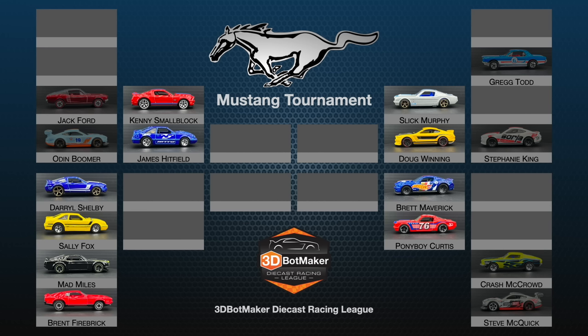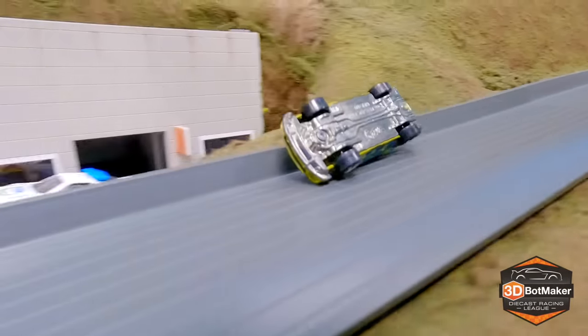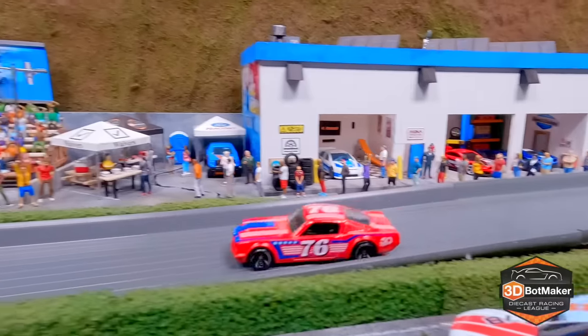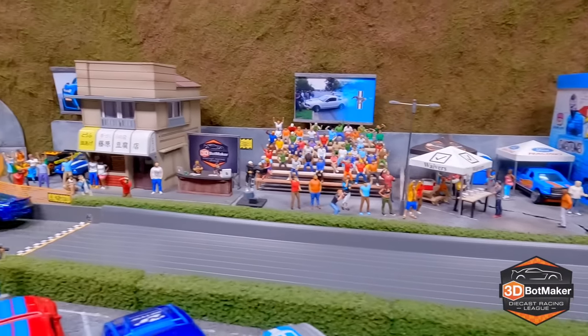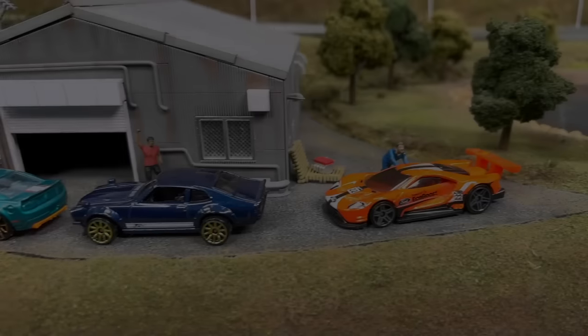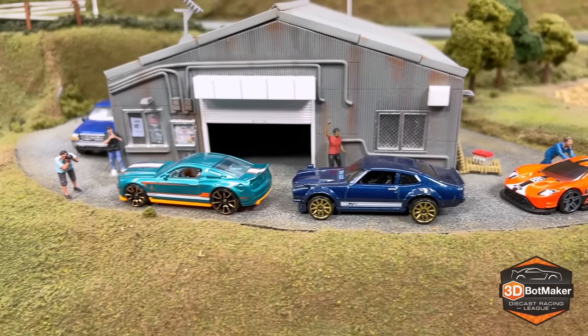The right side of the bracket is now complete with Slick Murphy, Doug Winning, Brett Maverick, and Pony Boy Michael Curtis. Coming up after the break, our last four drivers for round one take the track. A billboard is kind of extreme — I'm just trying to help. What part of 'I don't need help' made you think 'I'll make a billboard'?